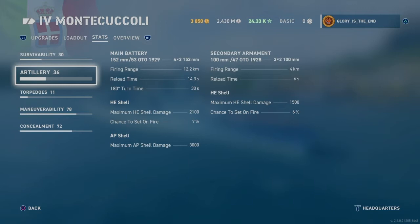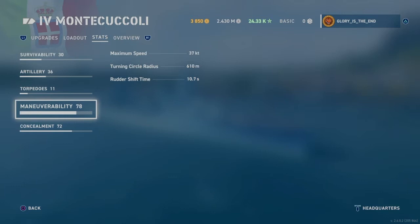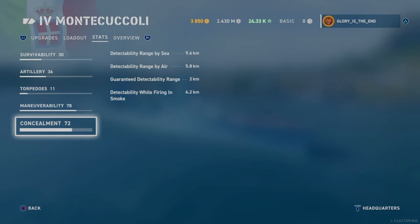The range is pretty decent for Tier 4 at 12.2 km. Reload time 14 seconds — a reasonable reload time. Secondary is 4K range. Decent amount of hit points and armour. Pretty good torpedo damage reduction for a cruiser at 16%. Maximum speed 37 knots, so nice and fast. Decent turning circle radius as well. The rudder shift time is a bit high, but that can be improved.